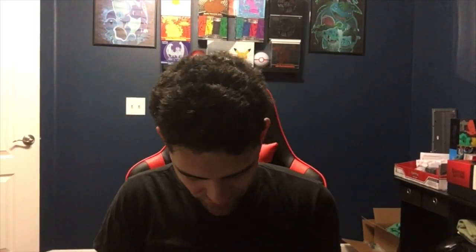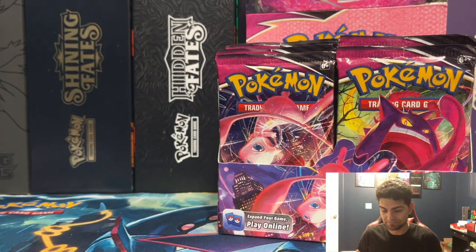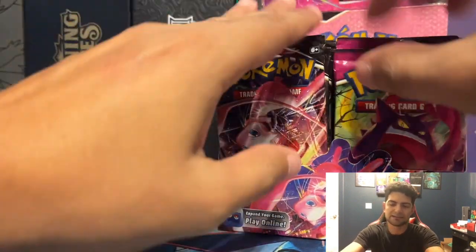What is up Infernal Tribe, welcome back to the channel! Today we have the second Fusion Strike booster box that we're going to get into. Hoping to pull that Gengar — it's my number one chase card for this set — as well as the Mew. Pretty much the two highest cards in the set. We got a fresh booster box freshly opened up, looking for that Mew, looking for that Gengar — literally the two right in the front right there.